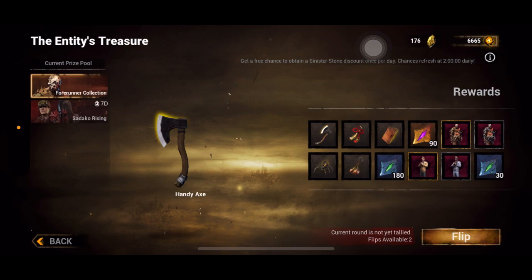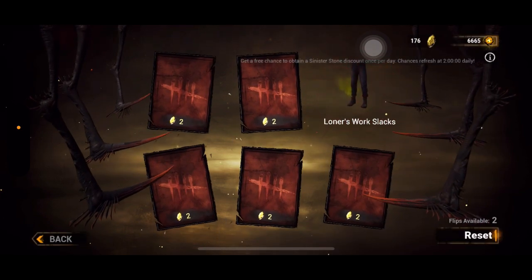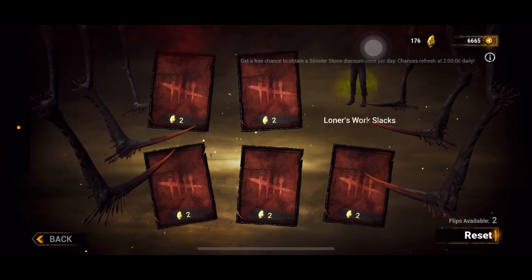Another question: could you speed up the process of getting entity coins? The answer is yes, but there's a slight catch. So far I've spent one sinister stone and gotten one entity coin — a one-to-one ratio.